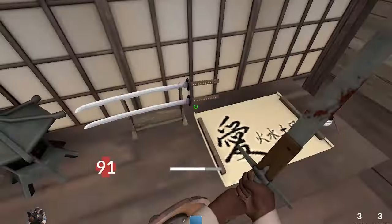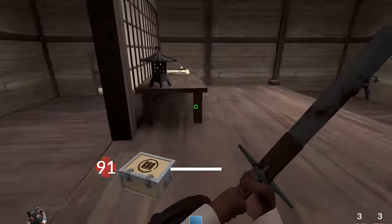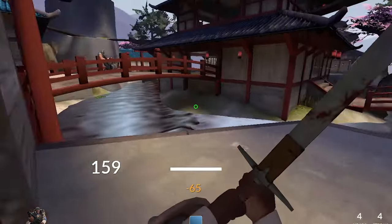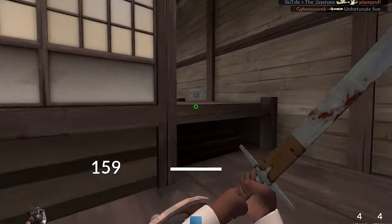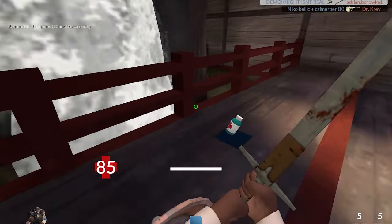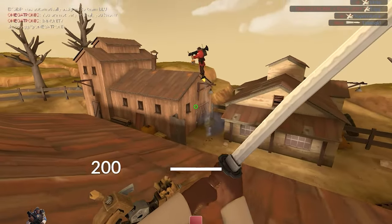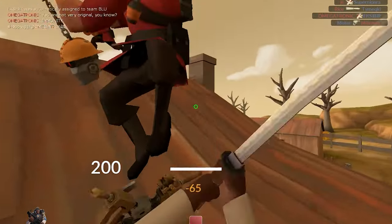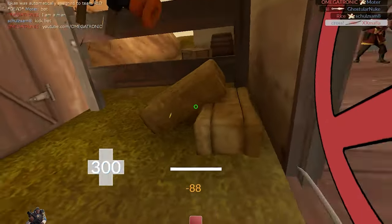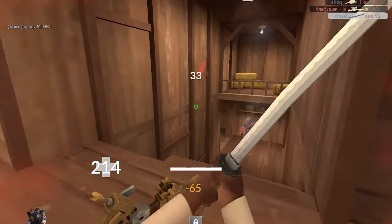So what loadouts do you actually use? It all depends on how you want to play. Of course you can go with a regular pub stomper Demo Knight with the Eylander and the Splendid Screen, but if you want to mess around and experiment, a great loadout would be the Tide Turner with the Half-Zatoichi. Together, you can get into the fight, get one kill, and use your full health and full charge to easily escape. Rinse and repeat and you quickly get the topscore.